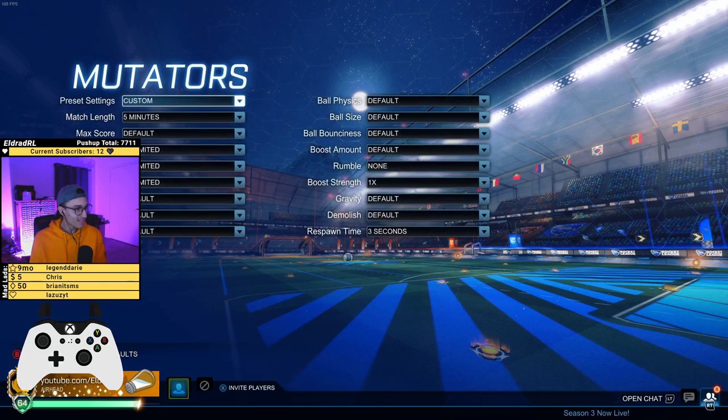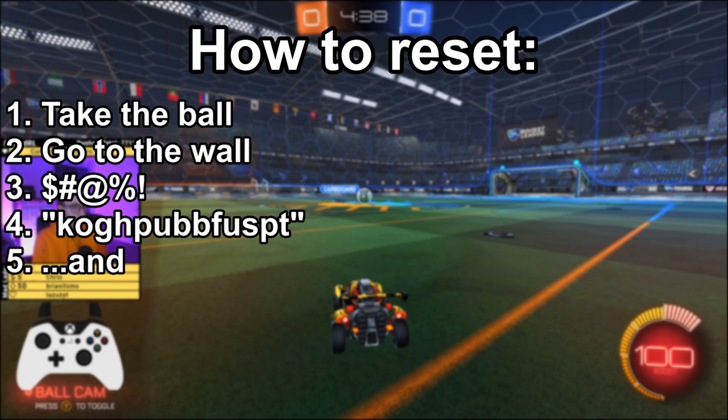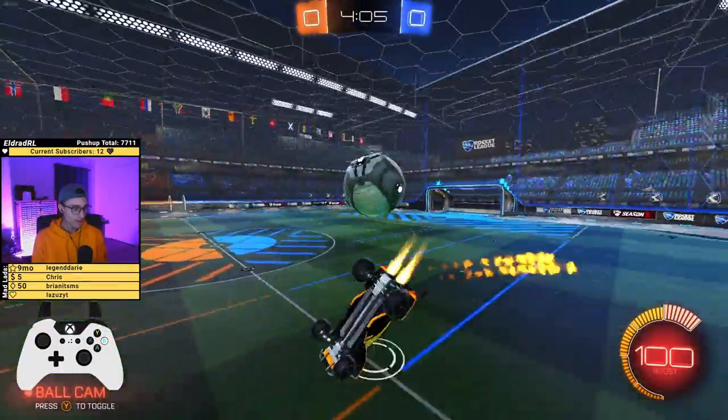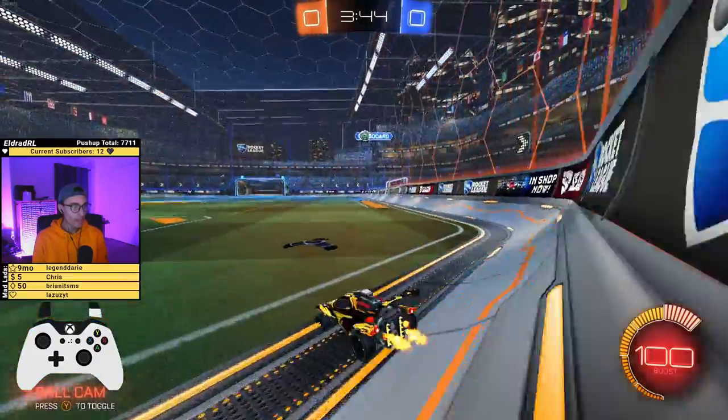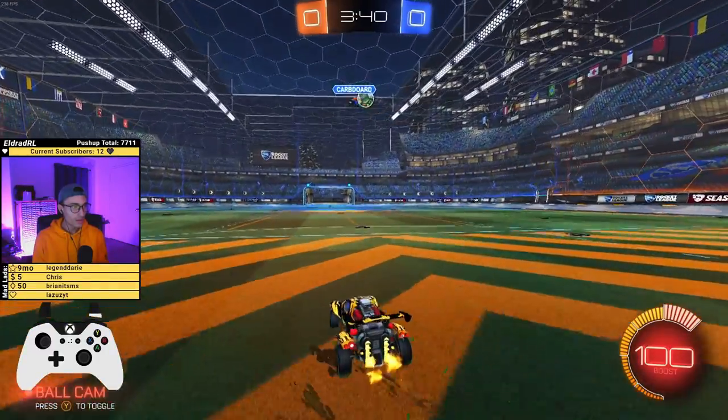You got the pretzel and you talk like you're funny. Take the ball, go to the wall, and then you just get the flip. I feel like we might have enough footage of the explanation — nah. To get good at air dribbles and flip resets on console or PC, you can go in the training pack.